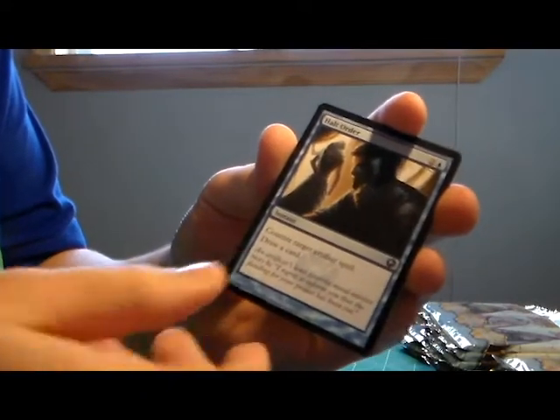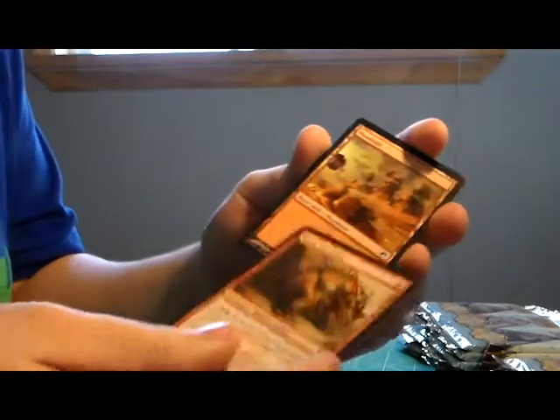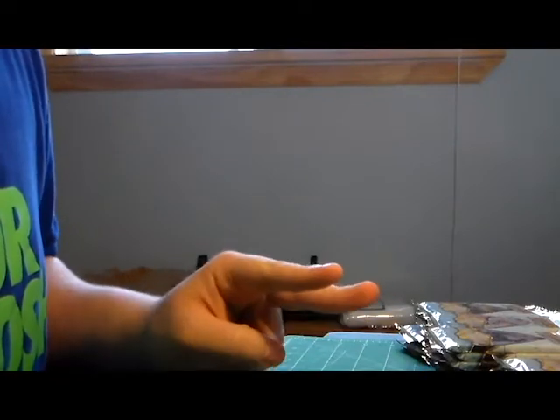Arc Trial, Halt Order, Spike Shot Elder, and we also have a foil on this one. Mountain, Mirror token, and a Vulshok Heartstoker. So that's from the Elspeth packs: two foil uncommons, one foil common, one mythic, and a bunch of other rares. I think the Elspeth pile is a good one - definitely a good one.